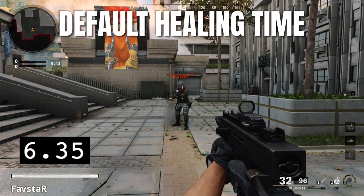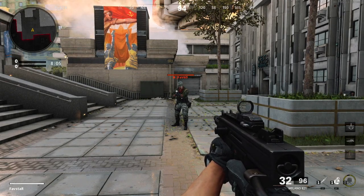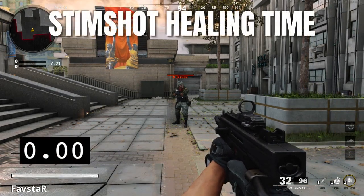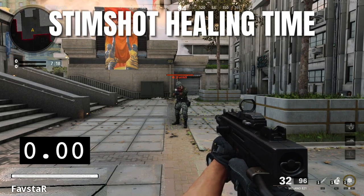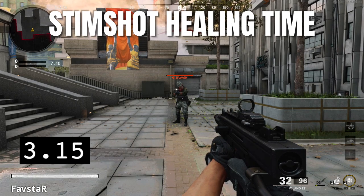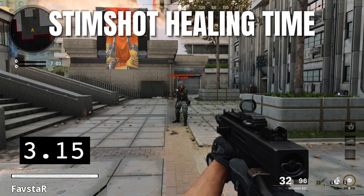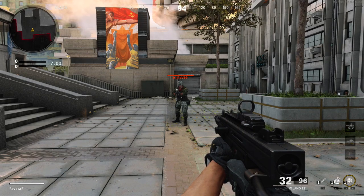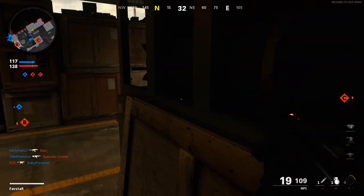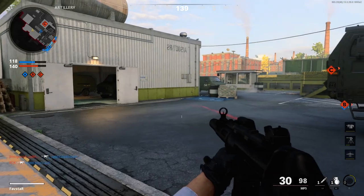As we can see, a full heal from 10 HP takes 6.35 seconds. For the Stim Shot total healing time, I'll activate the Stim Shot exactly one second after taking damage — a reasonable delay in a normal game situation. By using the Stim Shot, you can reach full health in 3.15 seconds. This gives the Stim Shot a 3.2 second advantage over the default healing system. In a fast-paced game like Call of Duty, where literally milliseconds count, a 3.2 second advantage is a huge advantage in a gunfight.